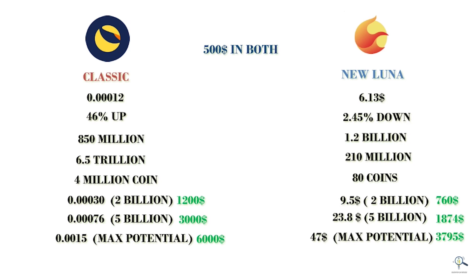This is a rough estimation comparing the profit levels of both coins. You have to keep in mind that new Terra Luna has more space to grow and less risk compared to old classic Luna. The old Luna has over 6.5 trillion supply, so it has very little room to grow, and investing in the old classic chain is very risky as it is completely community driven. In short, the old classic chain can give you more profit, but with very high risk.